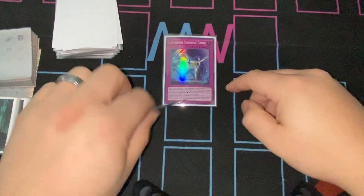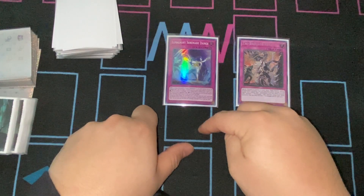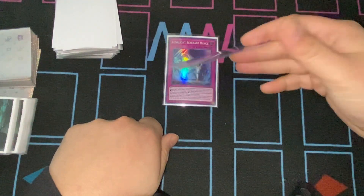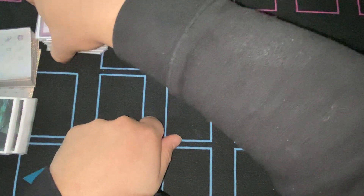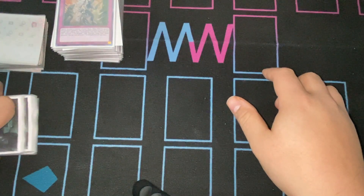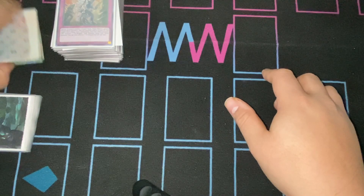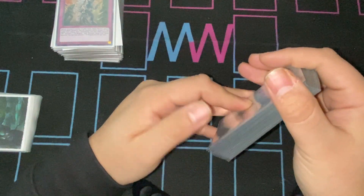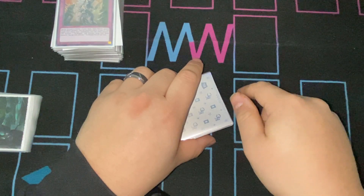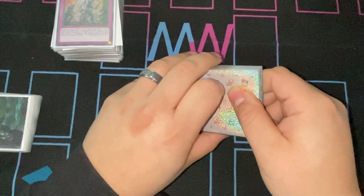Traps — just two. Lunalight Serenade Dance, which summons directly from the deck and is really nice if you can summon an Emerald Bird and have too many Lunalight cards in hand that you need to pitch. And one Tribrigade Revolt because it's essentially a Soul Charge. The main deck is 42 cards — I'd like to get it down to 40, still working on tweaks. I'm still deciding between the Cyber Dragon Infinity package with the Raidraptor rank-up spell or the DPE package.